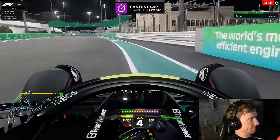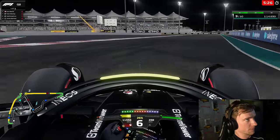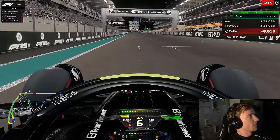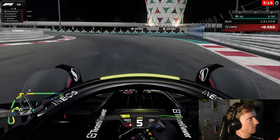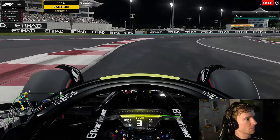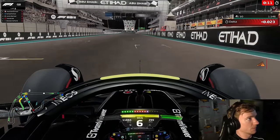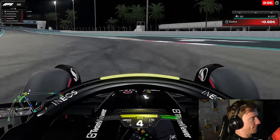A little bit of understeer as I exited that curb. Luke Smith goes to provisional pole with a 20.818. We come across the line and it's a 121.018, putting us P4 at the moment. We're definitely going to have to improve by at least two tenths if we want pole position, but honestly I don't think I can do a 20.8 right now, so we're going to have to fight for P2.